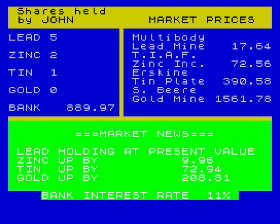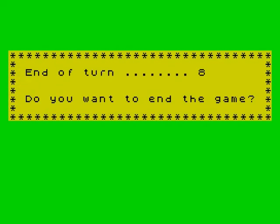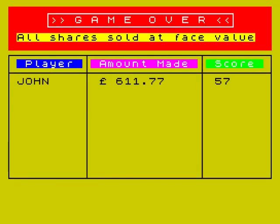What I'm going to do now — I'm going to end the game now. End of turn. Do you want to end the game? Yes, let's end the game. So all shares sold off at face value. I started off with a grand and I'm down to 611 pounds, so really I didn't do very well. I only scored 57 points. But there you go — the Stock Market for the Sinclair ZX Spectrum.